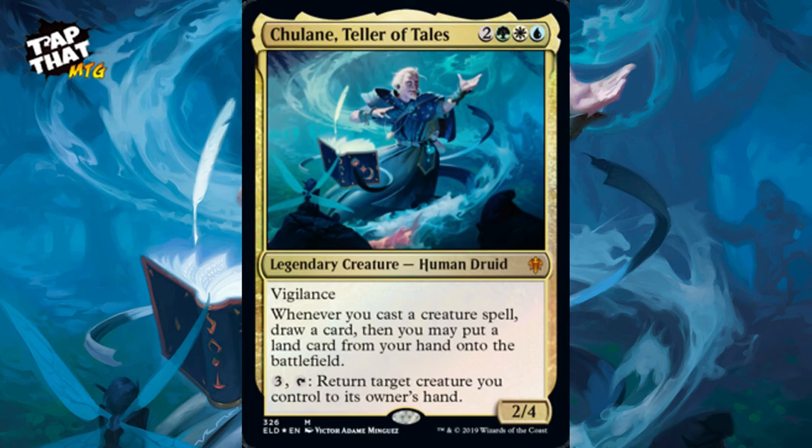You can also pay three to return a target creature you control to its owner's hand. This deck is all about getting lots of land on the battlefield so you can play creatures and trigger enter-the-battlefield effects. It has big beefy green creatures, so think of it as an introduction to control for green stompy lovers — a little blue and white giving you that intro feeling of control, making you think a bit more than just putting creatures out and swinging.